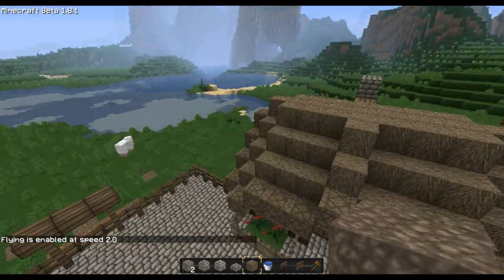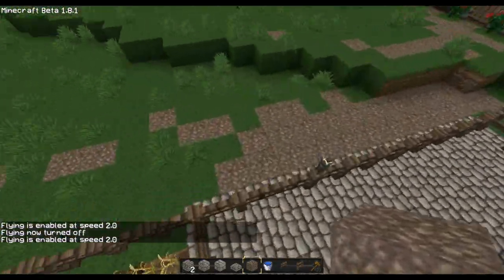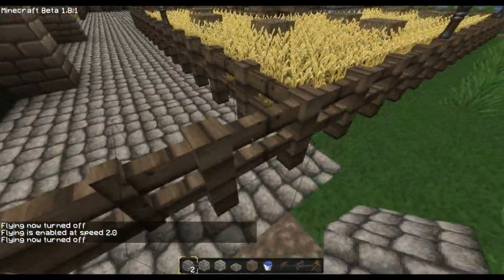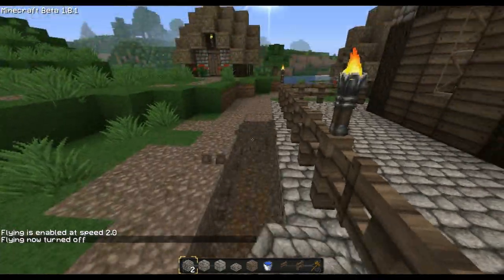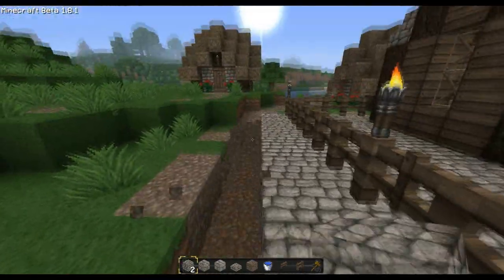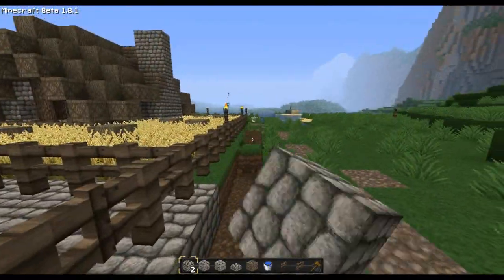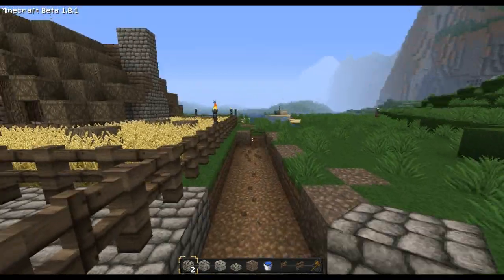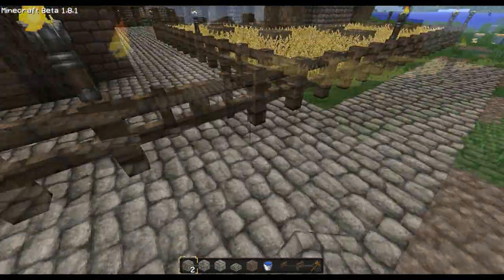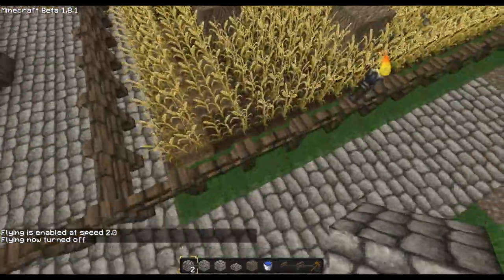I'm just going to build some more cottages. I'm going to build a nice semi-detached house somewhere - it's going to go here. I'm going to have a row here, a street, which I'm going to put lots of houses on. I won't build the whole row obviously, but I'll put the street in anyway. Perhaps two bits wide.